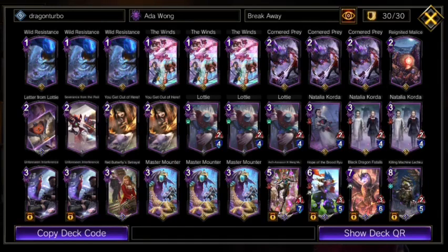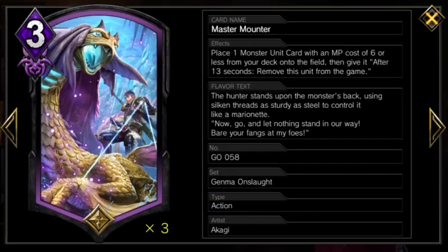Hello there, I'm Scontulous and this is Teppin Quick Take, where we give a deck one shot and see what it do. Today we are playing a breakaway gimmick deck using the new card from Genma Onslaught, Master Mounter.